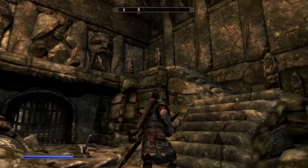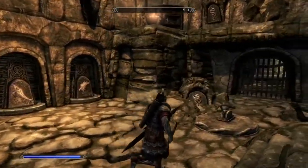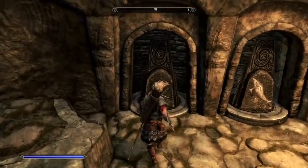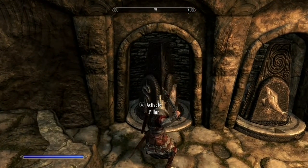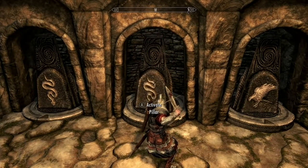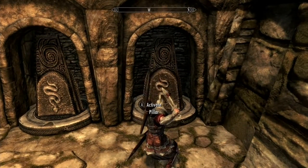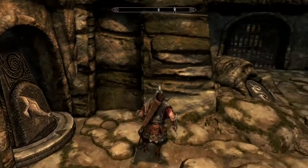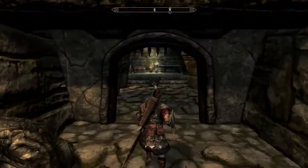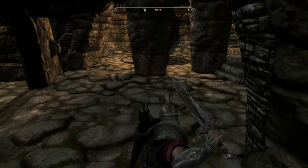For the puzzle, it's snake, whale, and snake — so the first one is snake, next one is snake, and the last one is whale. That should open up the door. Once it opens, you don't get shot by poison arrows. There's some skeever and some other stuff, but I'm going to fast forward.